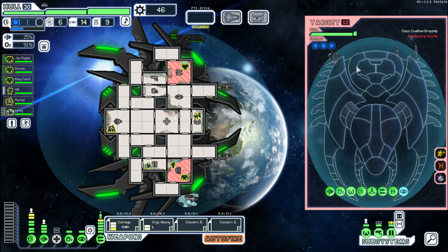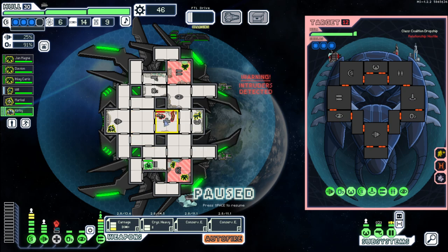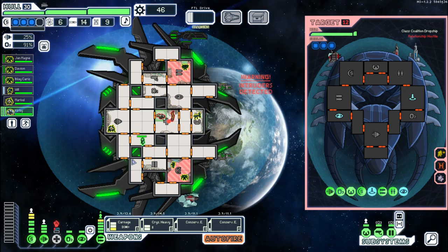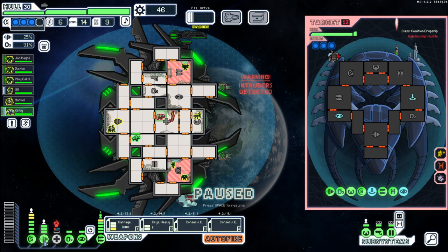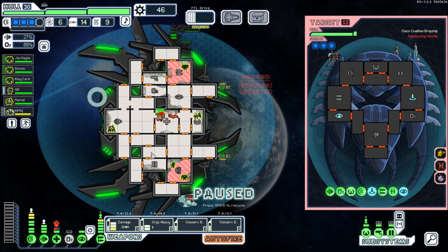Coalition ship — they've got cloaking and a bomb. If this is the Mark 2 that's gonna hurt, but we'll see. Boarding party — they're in the med bay, this is fine. Let's get Crystal up here and turn it on. Actually, do this and then let the plant keep us oxygenated. Okay this is fine.